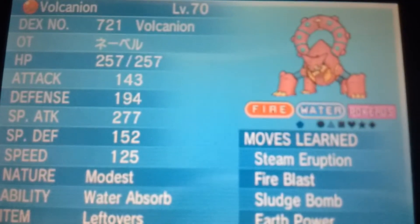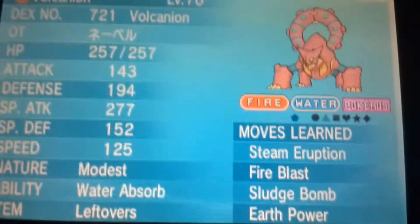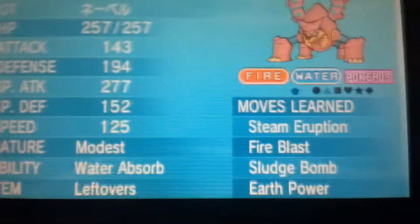It's 5 IV, missing attack because of swagger. And it has steam eruption, fire blast, sludge bomb, and earth power.